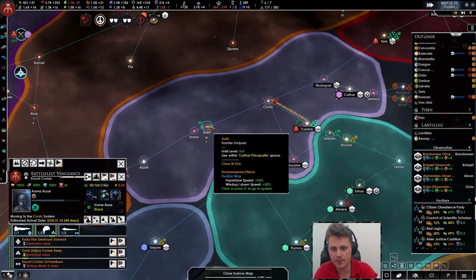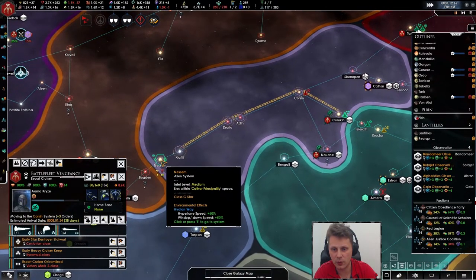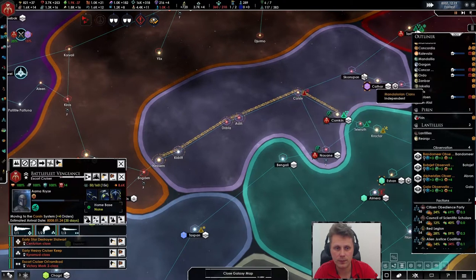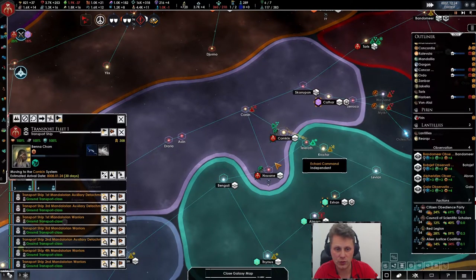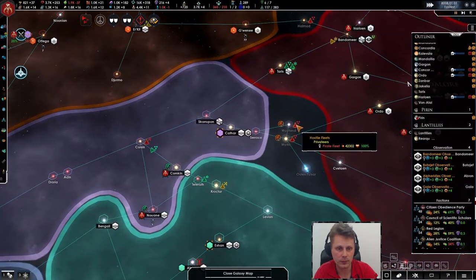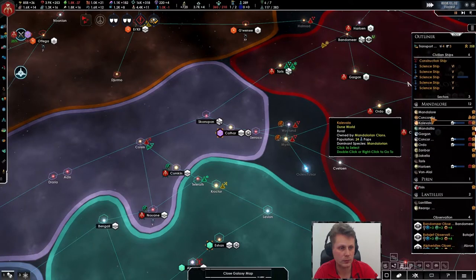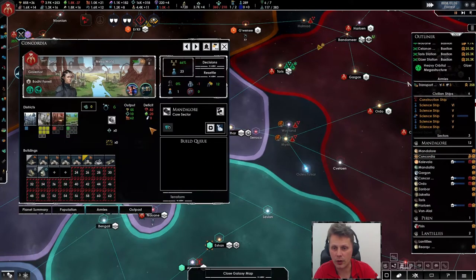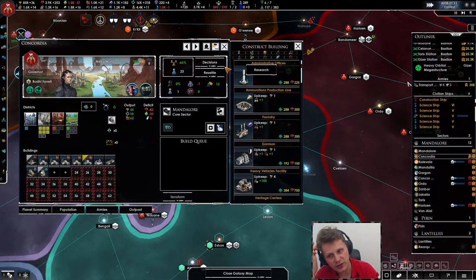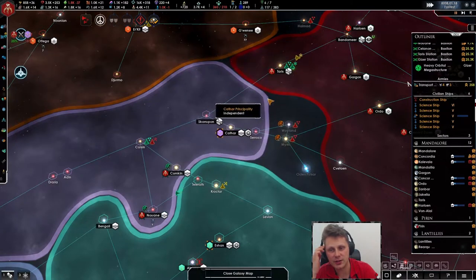We're at 2.2 — we are still climbing. We need houses. I don't think I can build more residential — that's not good. Let's go with a city district then.